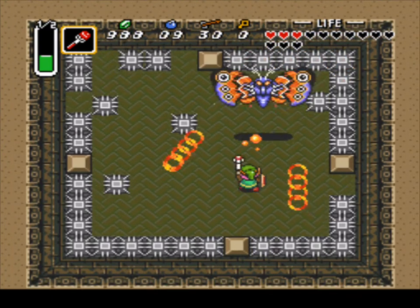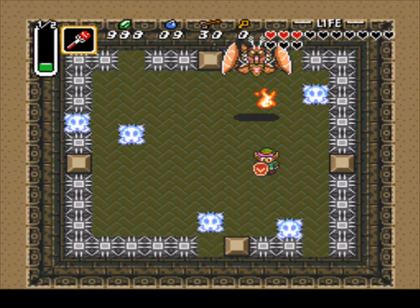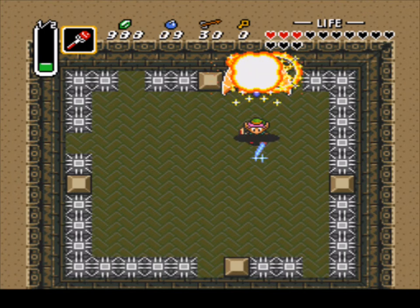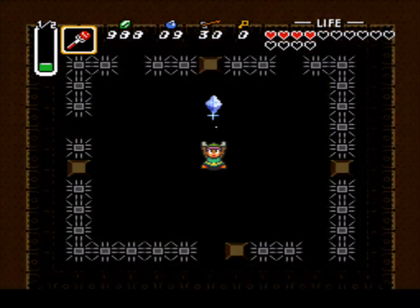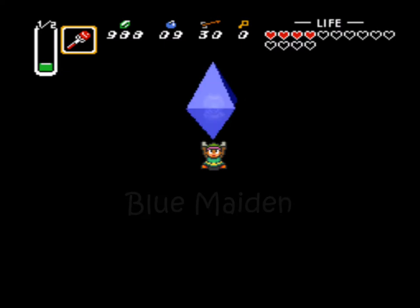Try to dodge your way around it. That spin attack didn't hurt us a lot — but that did. We rescued the next maiden! Level three completed! Now we get to hear her lovely story of what happened.